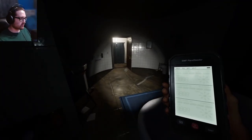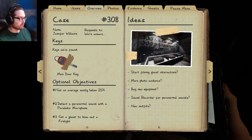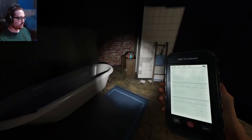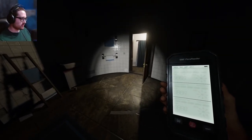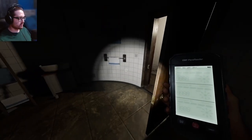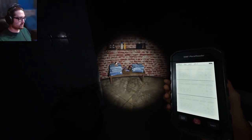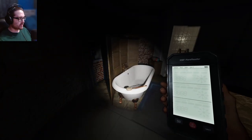Looks like we have another bathroom ghost. Can you give us a sign? I already know — it's Jennifer Williams. We have the paramike objective, which is gonna suck. I need the tier 3 to be able to do it on other floors. Jennifer, give us a sign. Maybe you'll be more friendly than the last ghost.